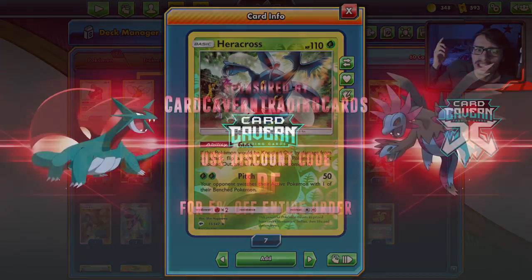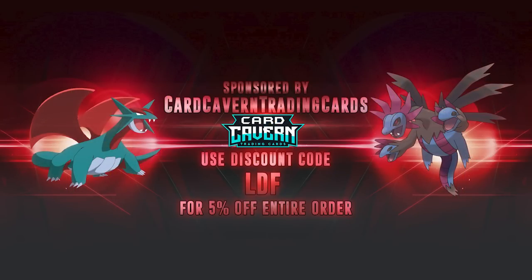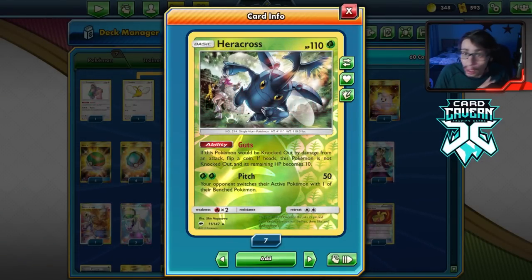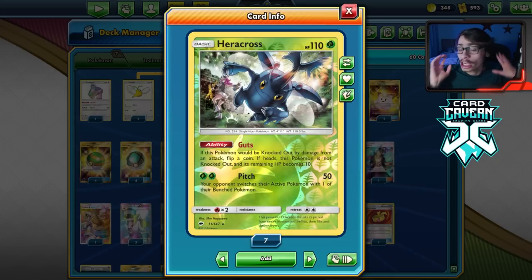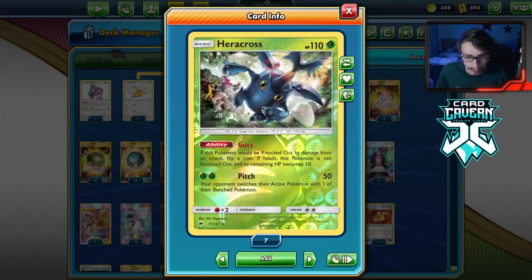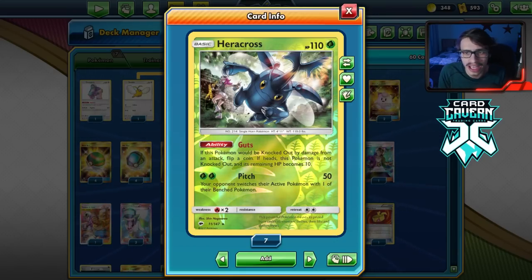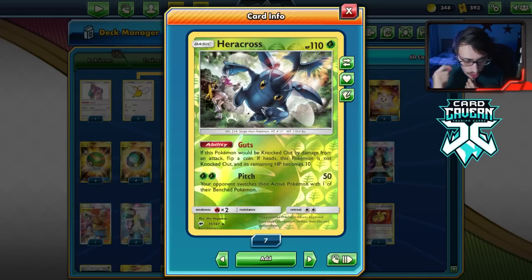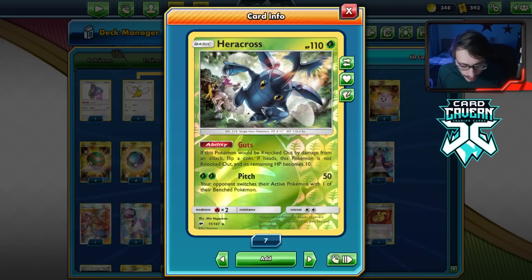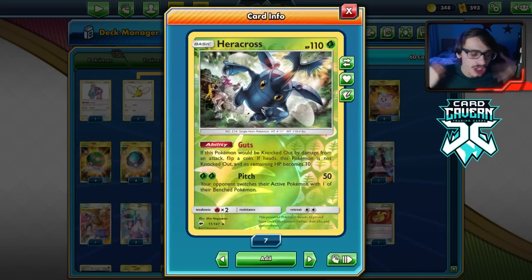Before we get into the video, shoutout to Carcaven TCG as always. If you're ever looking for any PTCG or pack codes, get them over at Carcaven — they sell codes online for the cheapest. Whether you're looking for Vivid Voltage, Sword Shield, Rebel Clash, Darkness Ablaze, or when Shining Fates goes live next month, Carcaven will probably have them, though they might sell out quickly. Use my discount code 'LDF' for 5% off at checkout.